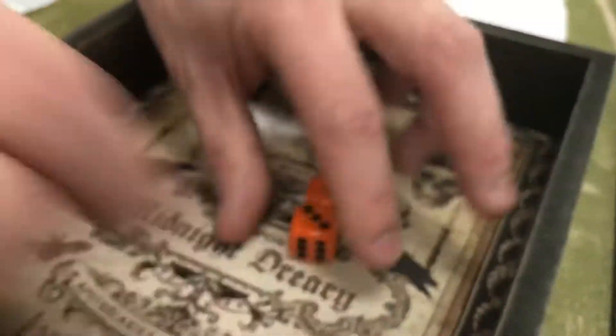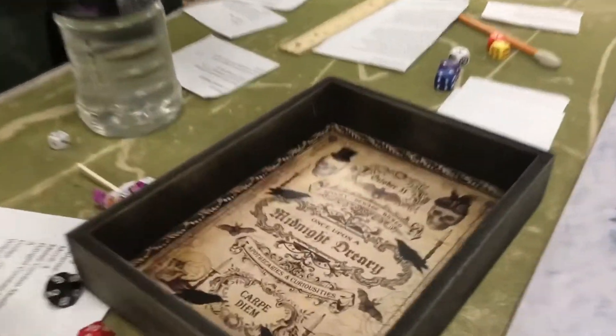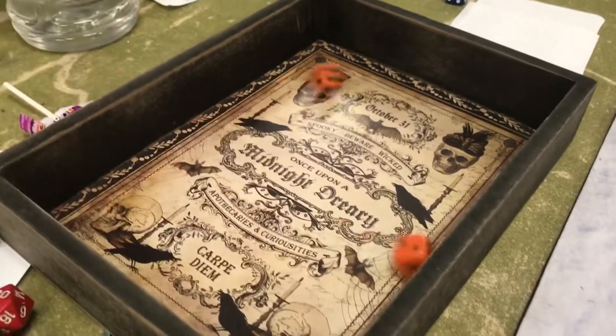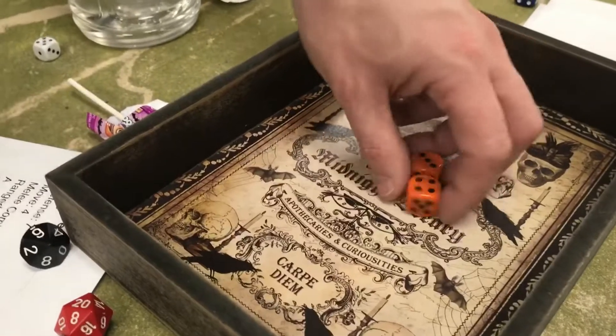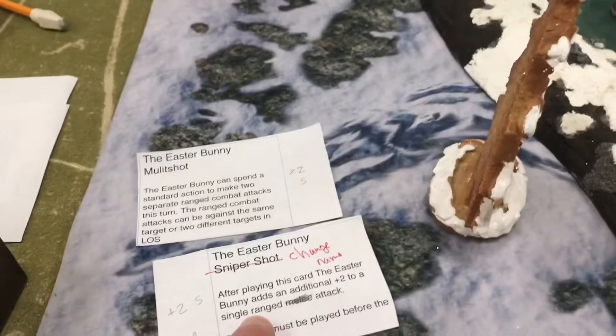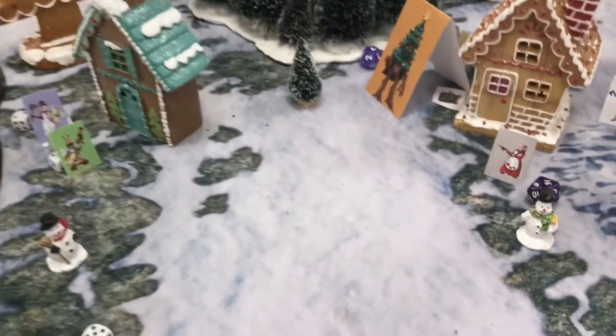First attack with the sniper shot added — rolled a six, which is not enough to hit. Second shot, unaided — rolled a seven, but because the Easter Bunny moved, it's still not enough to hit even with the normal bonus. The Easter Bunny missed both shots. The special ability cards are one-time-use, so they're discarded.